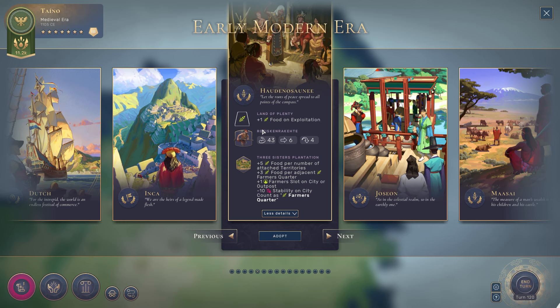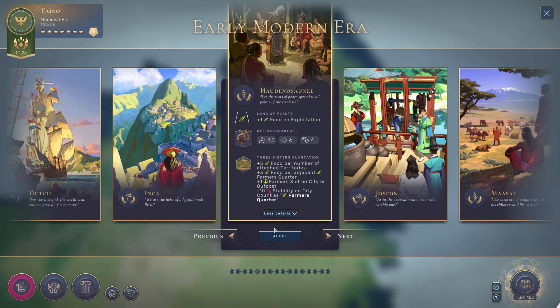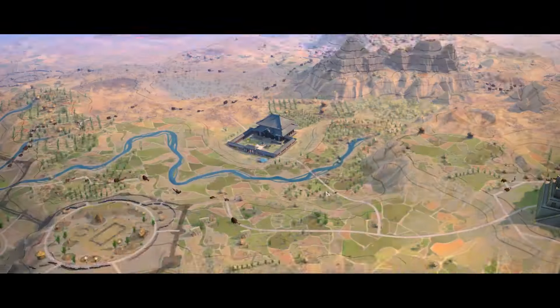Once you get into the industrial and especially the contemporary eras, food becomes a lot less valuable because it takes population time to come online, and you can't get more than one population per turn in any given city. So regardless of how much food you're making, your potential outputs are a lot more limited. This would set me up for the rest of the game in terms of food production and ensure I can keep taking advantage of all my population slots. My other consideration is that I got Citadel of Alamut this game, and the Rediscans would allow me to take further advantage of that because they have stealth, and the Citadel boosts stealth by plus 10.